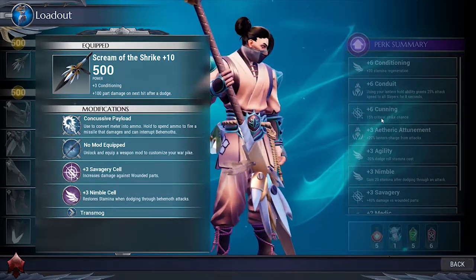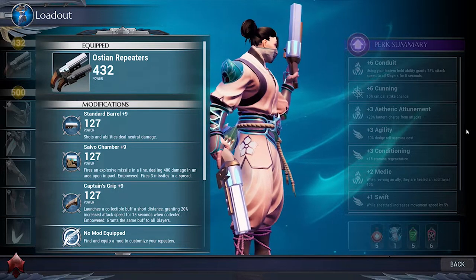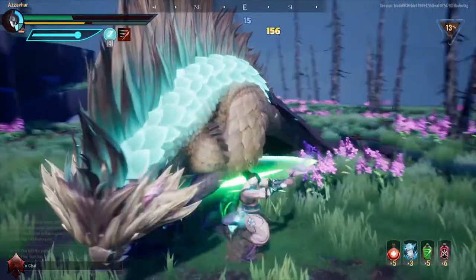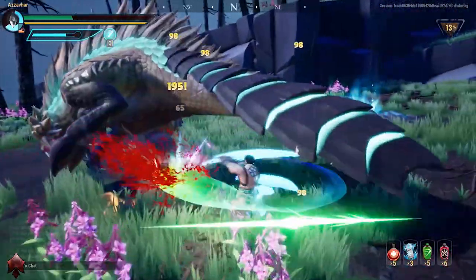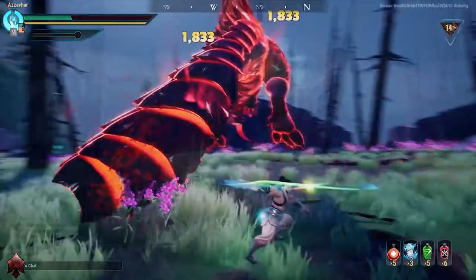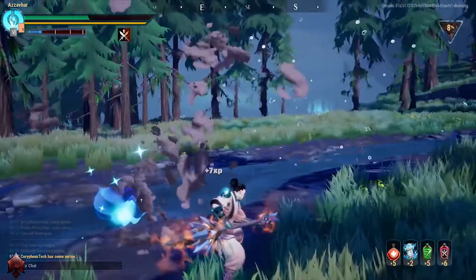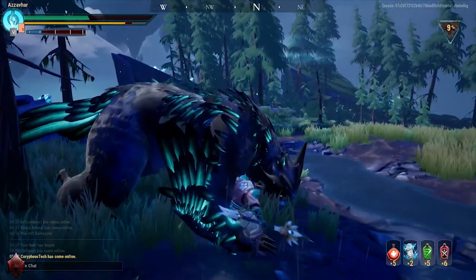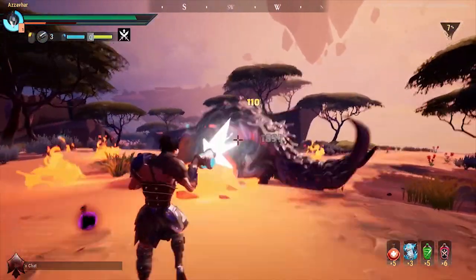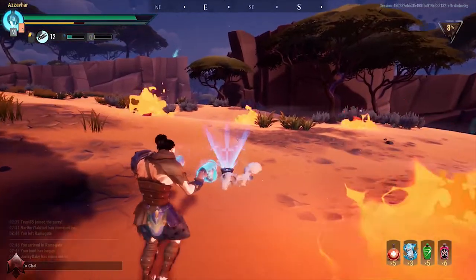Axes are heavy hitters and can also be thrown like a boomerang. At the end of the throw they can do a hard hitting ground pound. Hammers are also heavy hitters — the attacks are a little slower but they hit really hard and are good for staggering behemoths. Hammers also have a kind of shotgun built into them. Chain blades are very fast, allowing you to be quick and nimble in battle, push off and away from behemoths, and also latch onto and close in quickly. War pikes allow you to store up power into a missile that you can aim and shoot at the behemoth, useful for interrupting behemoths and leaving them open to attacks. The Ostian repeaters are a ranged weapon — the damage increases the closer you are to the behemoth. They can also be used to buff the party and to place down mines that can interrupt behemoth attacks.